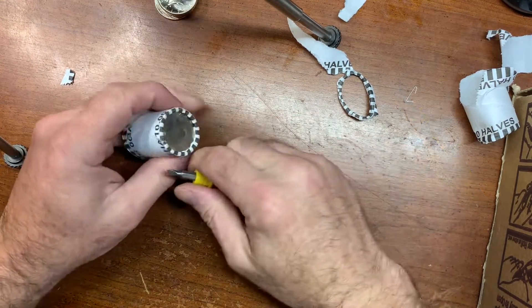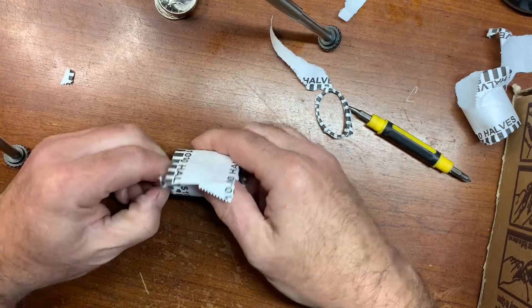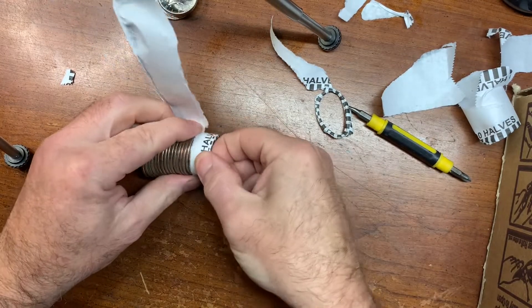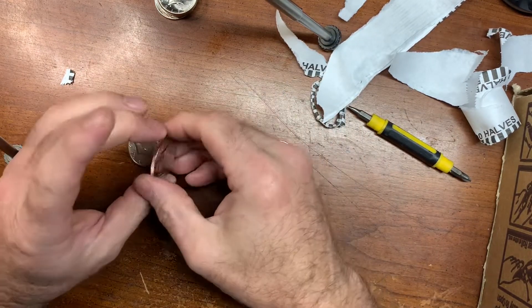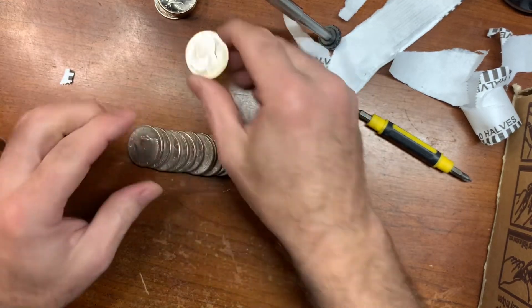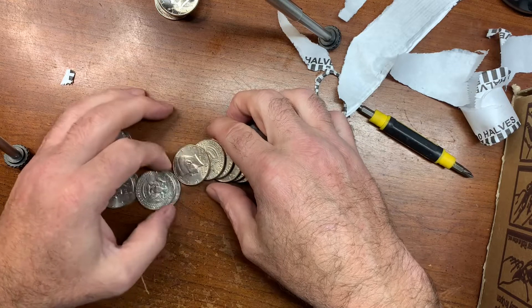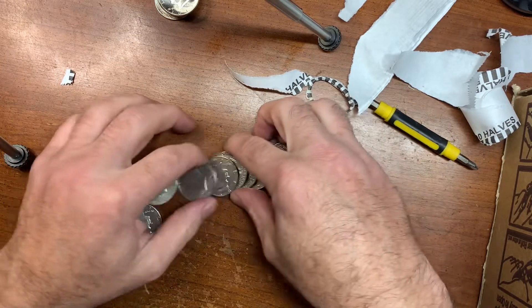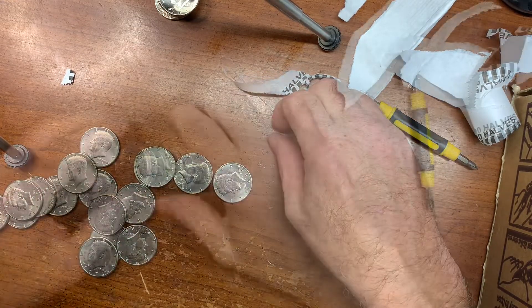Alright, so this is the second roll. That first roll produced six NIFCs. We're going to see what else we get. I think this one's going to have at least one NIFC because it's pretty shiny. There we go — 2017 Denver, that makes number seven of the box already in the second roll. Doesn't look like anything else in there. Alright, bring you in on my next roll, number three.